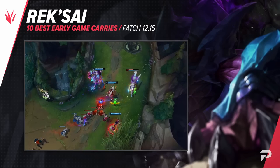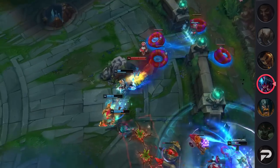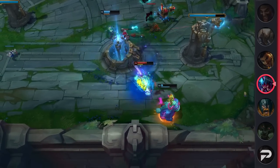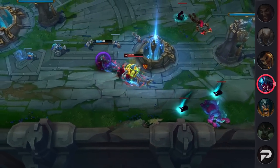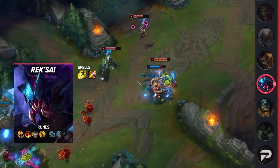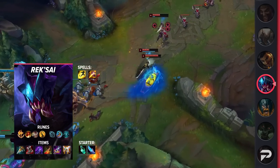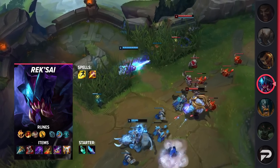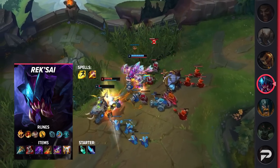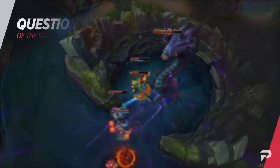Next up, we've got Rek'Sai in the jungle. Rek'Sai offers a powerful early game thanks to her high mobility, versatile gank paths, and overall great burst. While she may have worse scaling than Olaf, she is easily able to get fed thanks to her ability to dive out of her tunnels, knock up enemies, and secure kills. She may be difficult to play at first since you can't see much while burrowed, but with enough practice you'll be 1v9-ing games. For her itemization, take Flash and Smite — she'll often take Blue Smite for extra burst. For runes, take Conqueror, Triumph, Legend: Alacrity, Coup de Grace, Magical Footwear, and Cosmic Insight. For items, build Prowler's Claw, Plated Steelcaps, Edge of Night, Death's Dance, Maw of Malmortius, and finish with Guardian Angel.